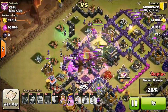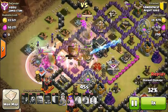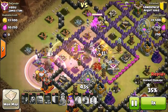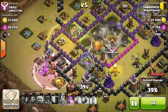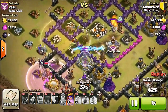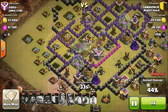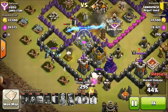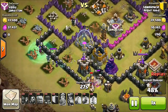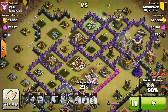One of the rage spells on the left on the wizard tower is not doing anything. His queen is now moving to the center and has just taken down the town hall. Now she's moving in for the two-star. His king is going around the outside with three witches, so it's pretty much just the queen and wizards going in on the town hall.